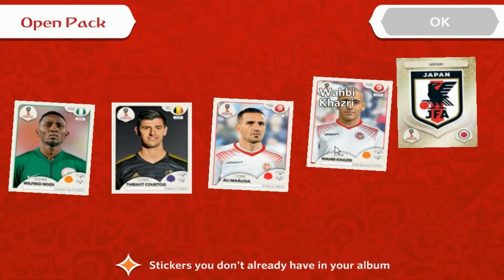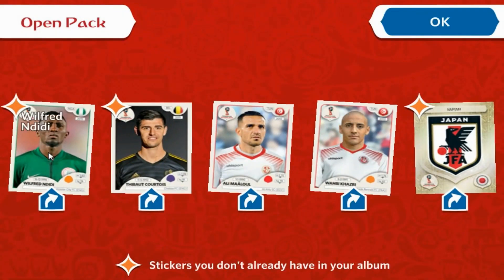On to the second pack: we've got Ndidi from Leicester and Nigeria, Thibaut Courtois — a need — from Chelsea and Belgium, and two swaps both from Tunisia: Malul and Kazri. We also get another shiny to insert into the album — the Japan badge.